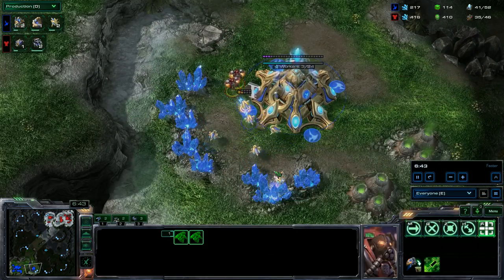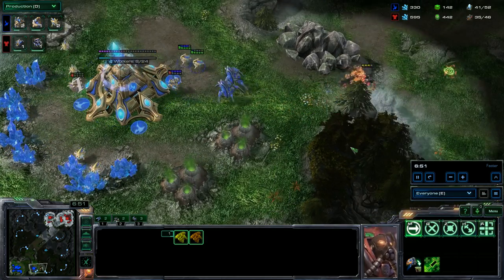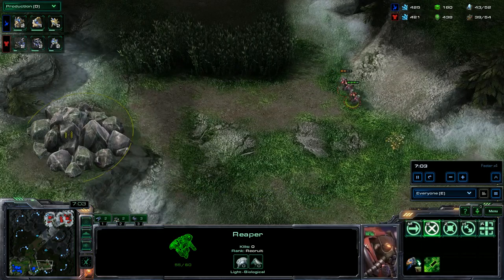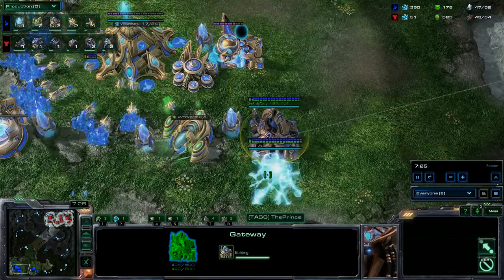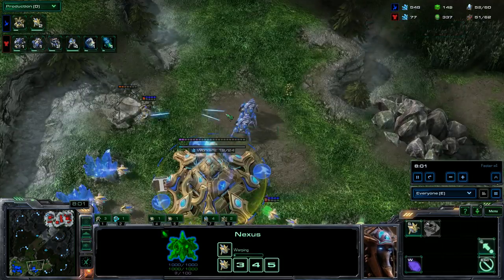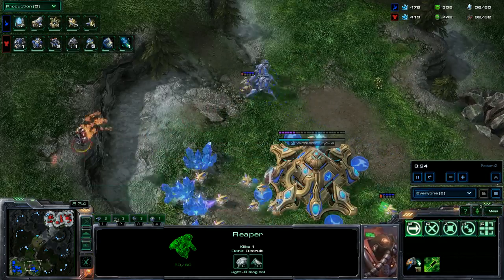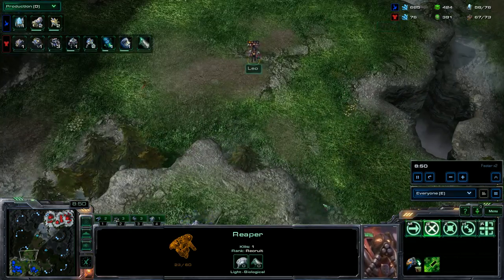He didn't actually get that probe in one spot, but he did get one over here, which was quite annoying. But so far so good. He did get one kill, which is annoying. But I'm ahead in supply, which is normal because my opponent has Mules and I have the ability to Chrono out probes. Taking out those rocks and the Reapers — no more kills. I even had to waste a Photon Overcharge on these two annoying Reapers.